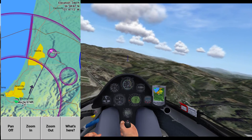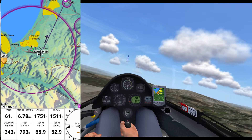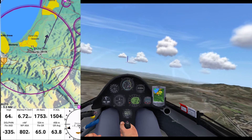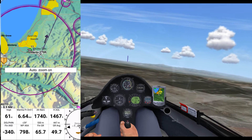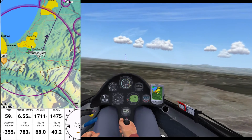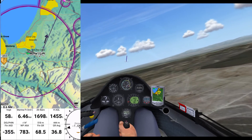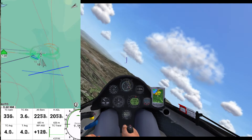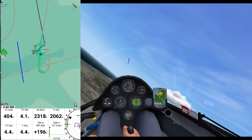Immediately, I get that this dark black arrow is telling me the direction I want to go in. This yellow over here — minus 343 — tells me that I could make it, but I'm going to only have 700 feet of pattern altitude. So maybe we're going to try to pick up a thermal on the way over there. All right, so it's telling me I'm above my final glide, so I can make it to that next waypoint.